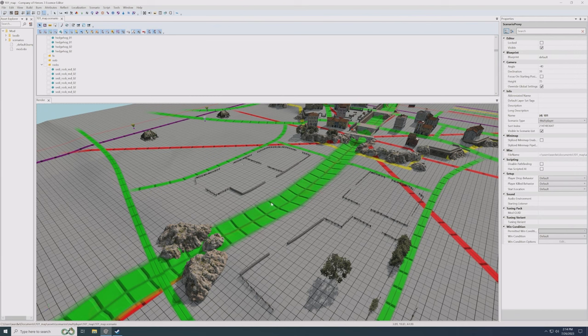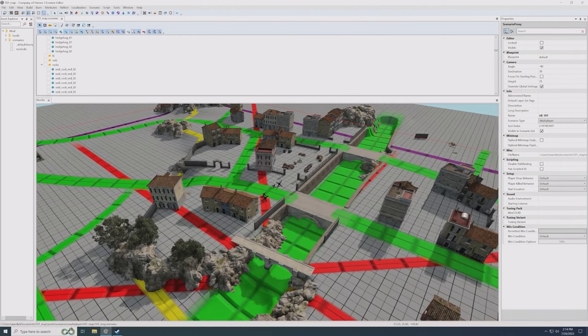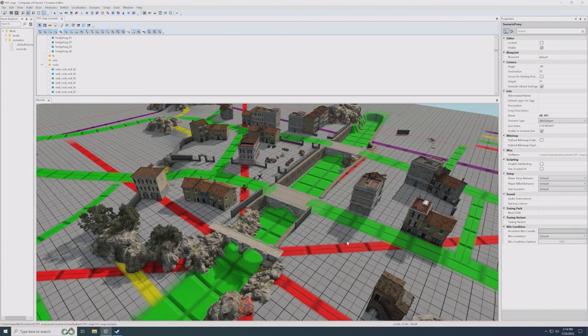I can see up top in the city it's a very — I'll call it a spicy choice — having a bunch of bridges on this map. Can you talk about some of the gameplay or design intent behind having these types of bridges?